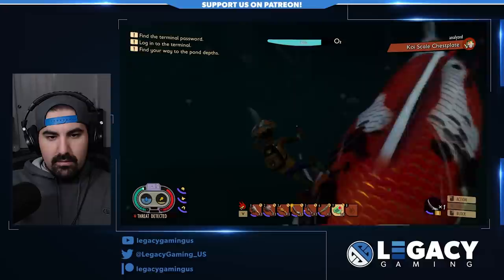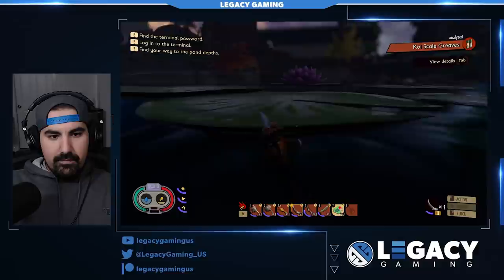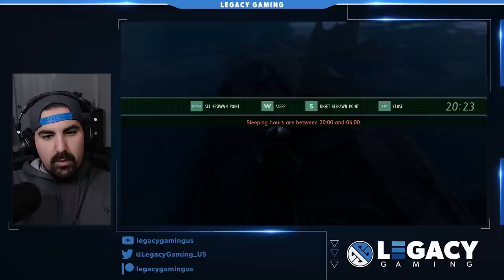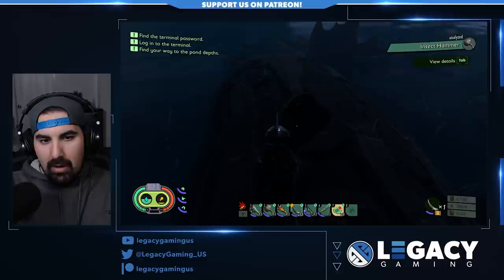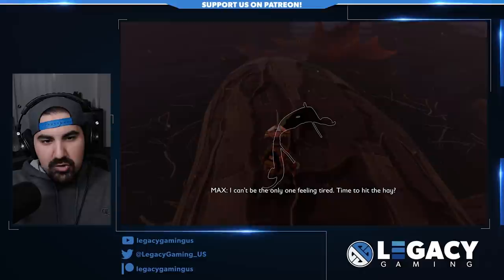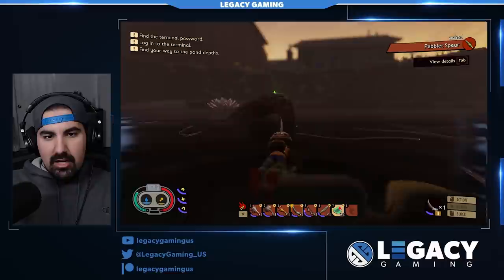He was following us and aggroed on us. We just built a little lean-to here. It looks like we can now unset our respawn point, which is interesting because then we can set our respawn point wherever we want. I'm sure the team's been dealing with a lot of bugs and issues, so they're probably trying to find a solution that allows them to fix the respawn issue without disrupting the game too much.